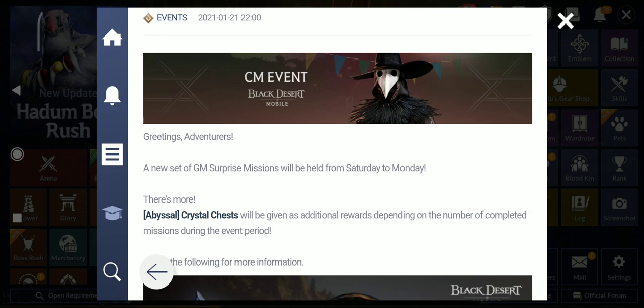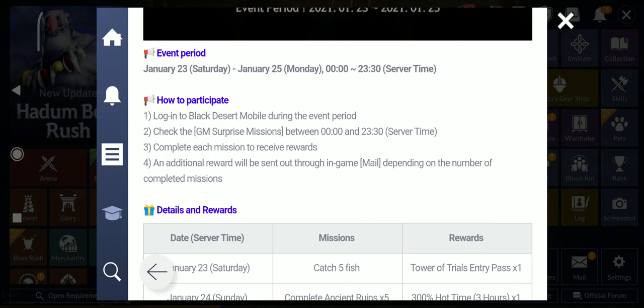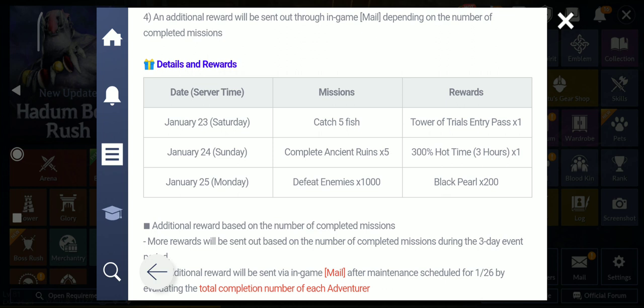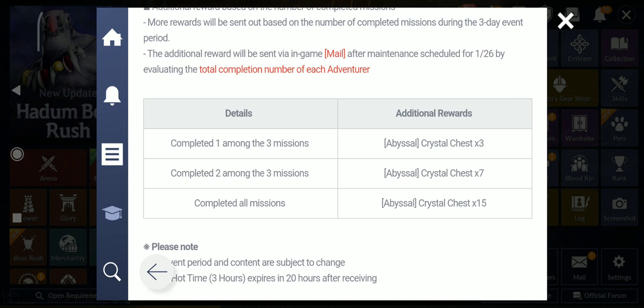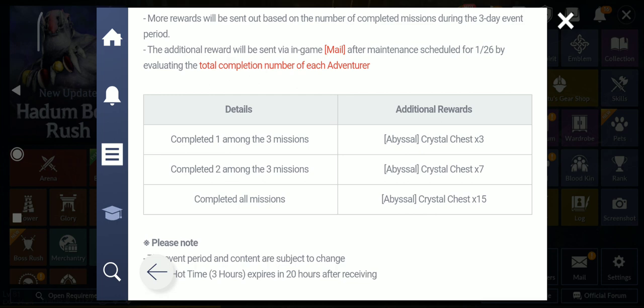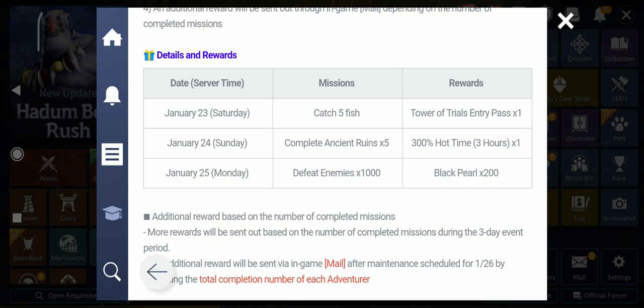You can collect up to 15 abyssal crystal chests. This event runs from January 23rd to 25th — three days. Day one: catch five fish, get an extra Tower of Trials entry. Day two: complete five ancient ruins, get 300% hot time for three hours — very important. Day three: defeat 1000 enemies, get 200 black pearls. Complete one mission for three abyssal crystal chests, two missions for seven, and all three for 15. Rewards distributed after maintenance on the 26th.